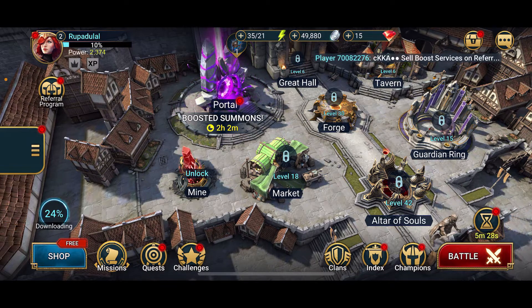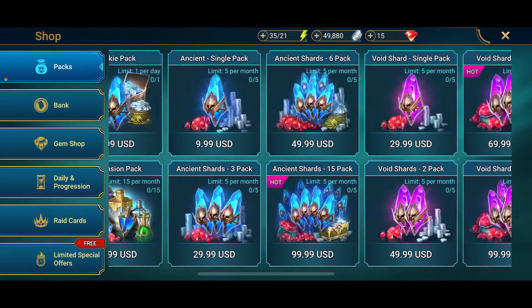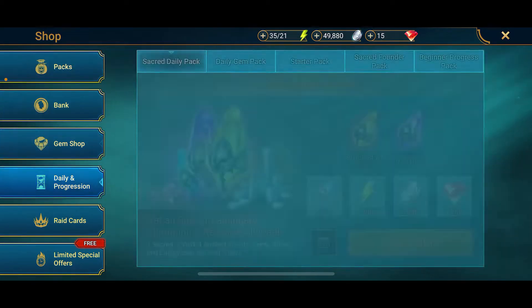Open up the Raid Shadow Legends game and from the main interface tap on the shop button at the bottom left. Now inside the Packs option you'll be able to find all of the items related to the game.